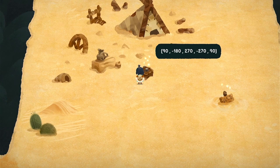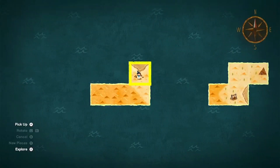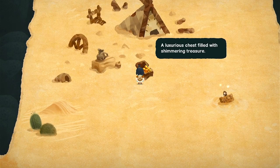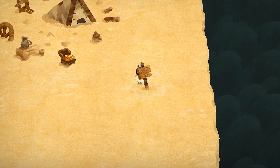I'm gonna guess that means how we have to rotate this. So let's go: 90, 90, negative 180, 270, negative 270, 90. Oh my gosh — a luxurious chest filled with shimmering treasure! Surely no one will miss one coin. Let's see what this is all about.